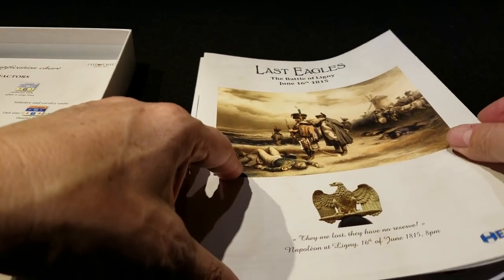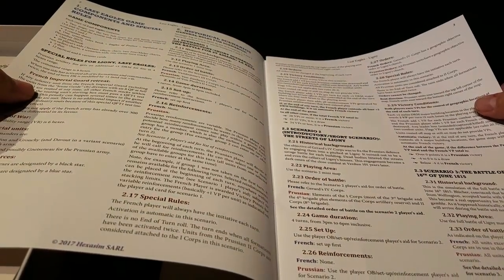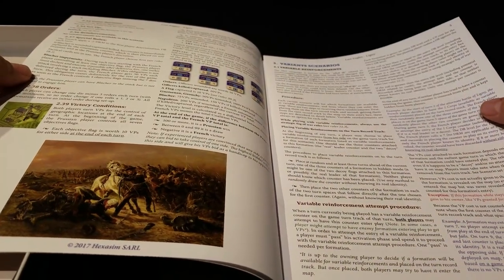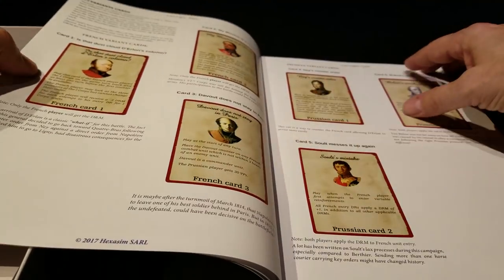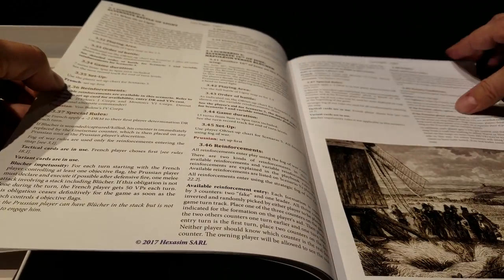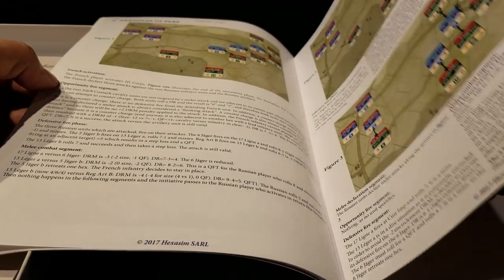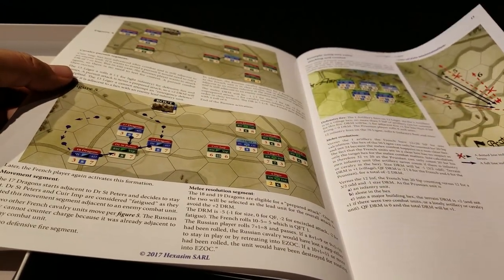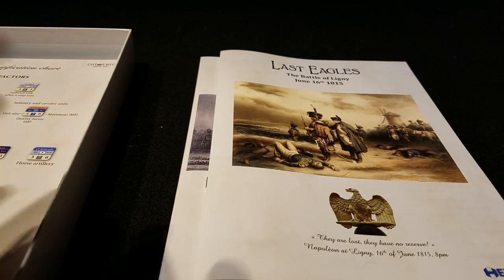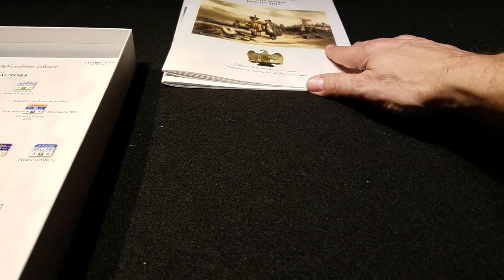Then we have the specific battle rules, which cover any scenario-specific things we need to know, the visual conditions for each of the scenarios in the game, any variants that may be included, and explanations of each of the cards that will be made available. It looks like there are a total of five scenarios in this game. You're paying a relatively hefty price for a single battle, but it is a critical one in the Waterloo campaign — the French and the Prussians really get after it in that one.